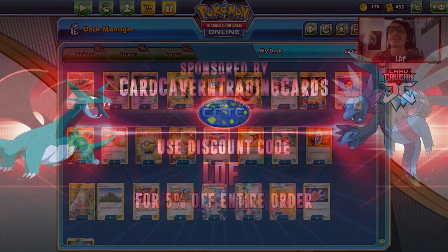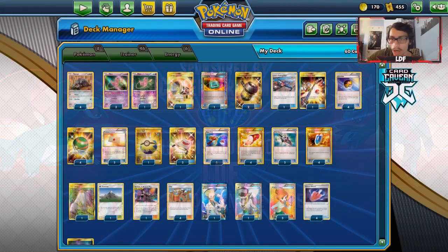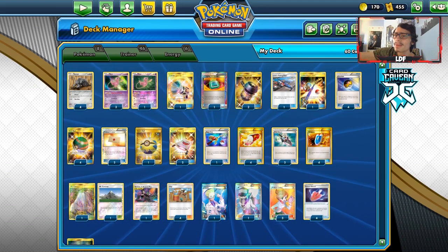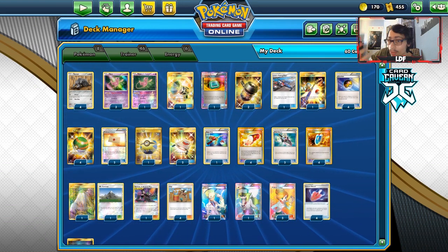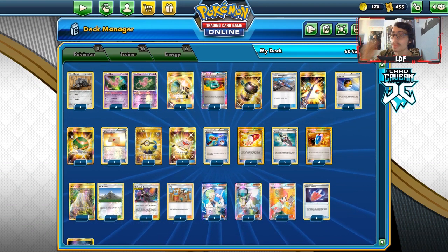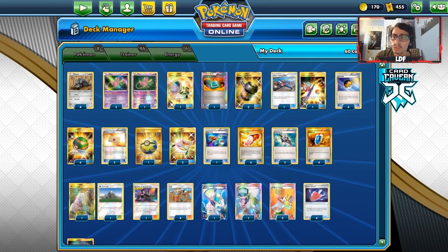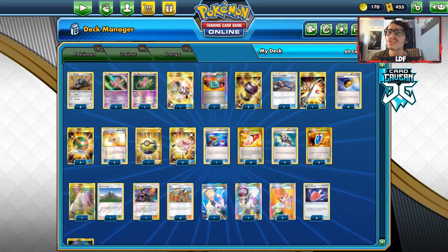Shout out to our sponsor Caravan TCG. If you're still looking for any Pokemon TCG Online codes, get them over at Caravan TCG. If you have any codes or cards laying around you want to trade in, Caravan will give you in-store credit or cash. They carry Rebel Clash, Team Up, Broken Bonds, Unified Minds, and other pack codes. They also have GX codes, V codes, and the Pico ROM and Reshizard Battle Arena codes. Use code LDF at checkout for a five percent discount.